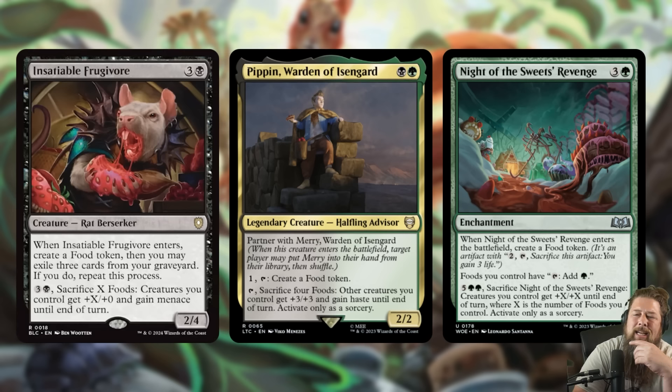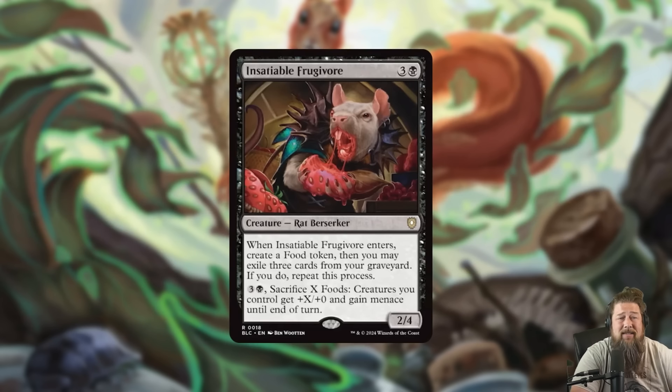I think Insatiable Fugivore is probably not quite as good as Knight of the Sweet Revenge, because with Knight of the Sweet Revenge you don't actually have to sacrifice all the food — you just sacrifice the Knight. Pippin lets you sacrifice four food to give creatures +3/+3 and haste. With Insatiable Fugivore, if you make a hundred food, you can make all your creatures over a hundred power and give them menace for just four mana. But I ended up cutting Pippin from my food deck because it wasn't worth it, and I imagine Insatiable Fugivore may land similarly — fine if you stack multiple finisher effects.